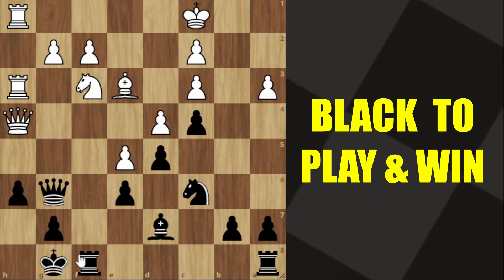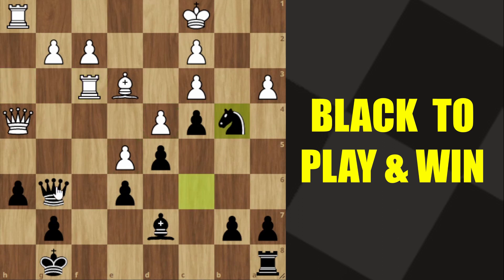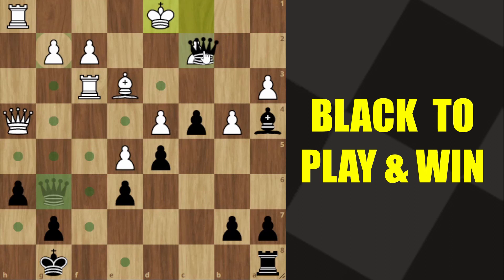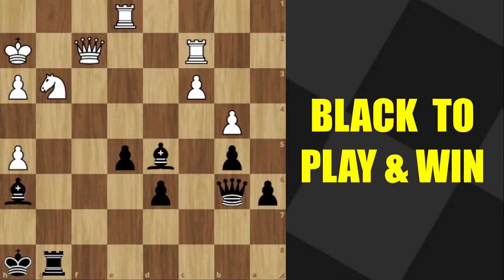Very well done if you spotted it — you are excellent here. Black can play rook into f3. You will see the idea after white takes the rook: you play knight to b4, threatening checkmate. So he has to take your knight. Whichever pawn he takes it with, you play bishop to a4 and these light squares cannot be defended. If white's king tries to run away, you can just come in and checkmate.